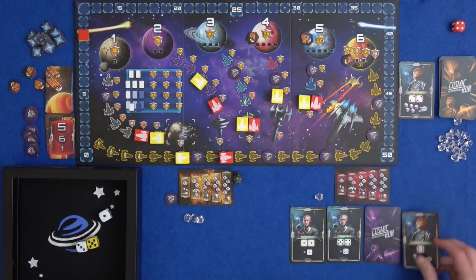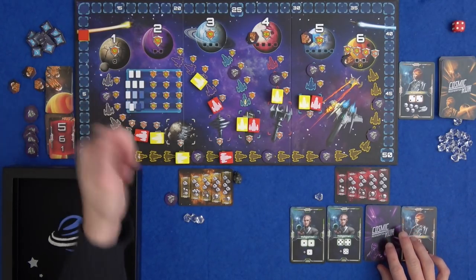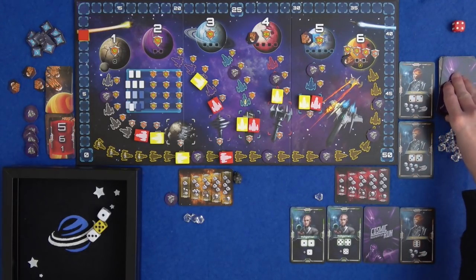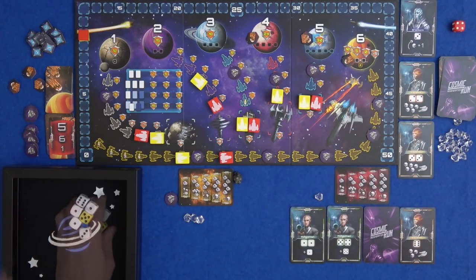I recruit two more aliens. Once per turn you can trade in aliens for points - I could do that right now, but really you want to use them and then trade them in. Two new cards come out: more Chronics for re-rolling and another Grand Turn for adjusting. And it's Marty's turn.